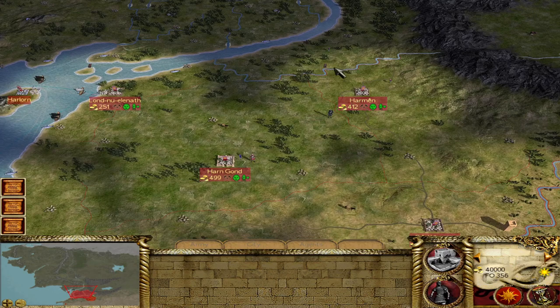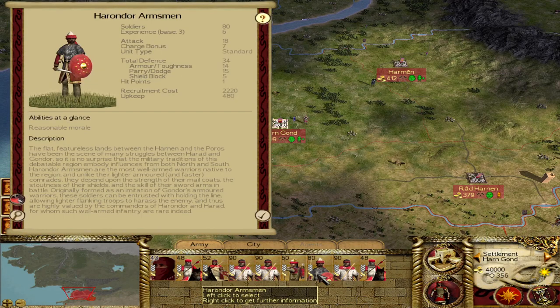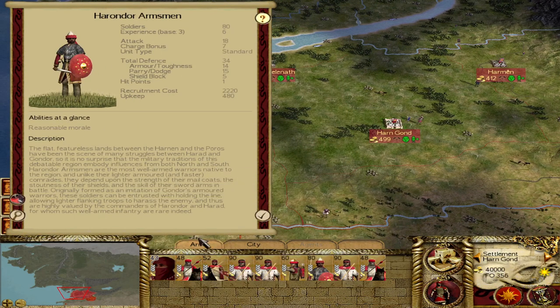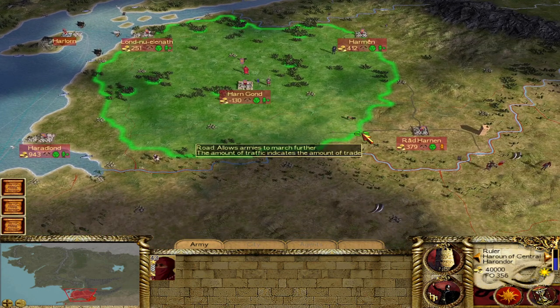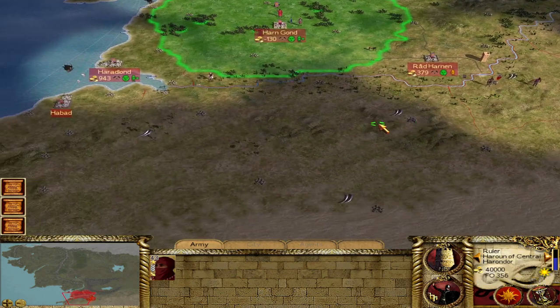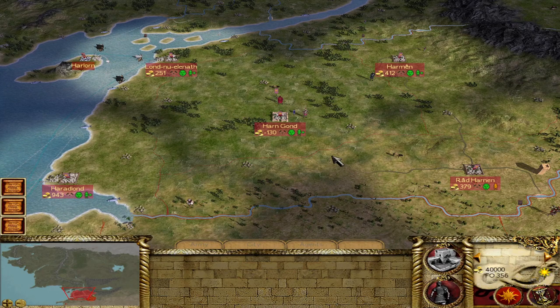For you to succeed, you will need to carve out territory from one or more of these realms, and it's not necessarily going to be an easy road. You do have some really strong units as Harondor — top of the list potentially are the Harondor Armsmen, and your bodyguard units are also excellent, along with a pretty decent cavalry roster. These Harondor Retainers frighten nearby enemies and are very strong in terms of charge and defense. However, upkeep costs for many of your units can be quite high, so if you don't quickly seize the initiative and conquer some territory — probably from Harad early on — it may be difficult to support your armies.